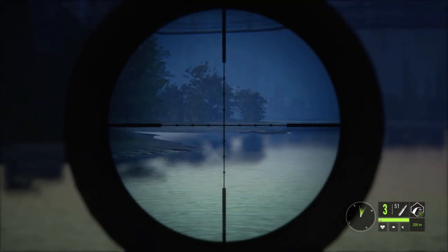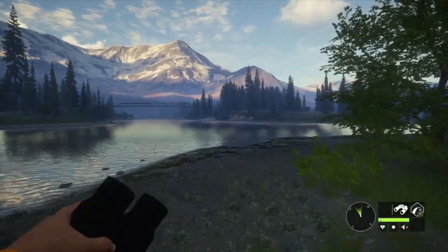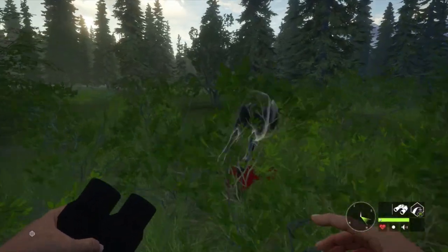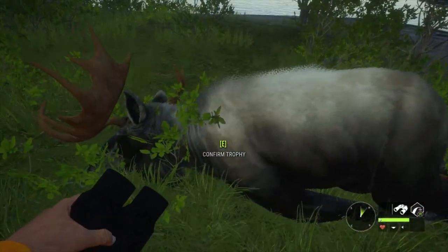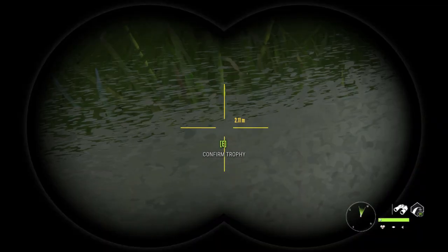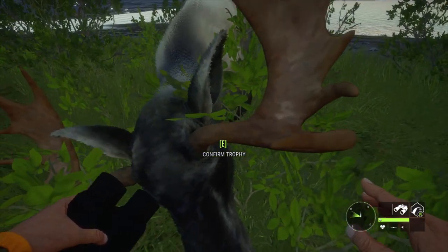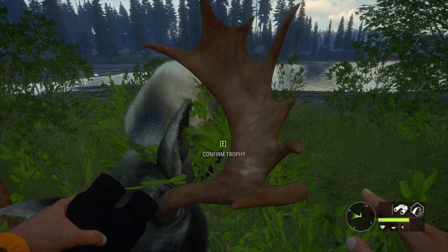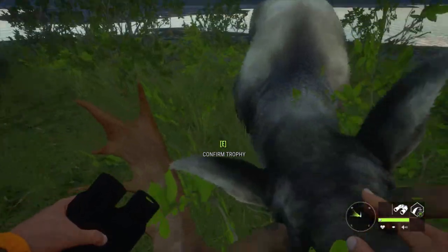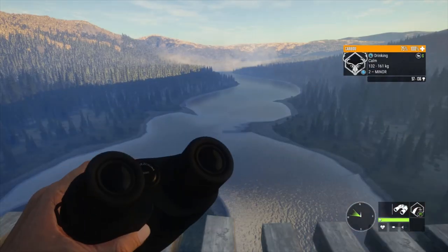Nice shot there! Let's check out the moose — the quality is not bad on him either. Minus the little weird fur pixel-y type deals, the antlers are PlayStation 2 quality but you can definitely tell they're antlers, they're not just blobs of stuff. Alright, target acquired, we're gonna try and take out as many of these guys as we can.